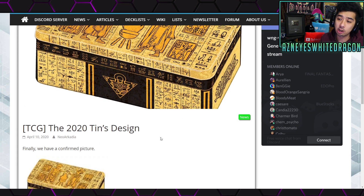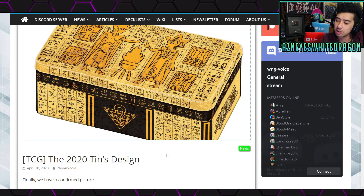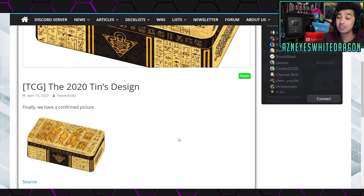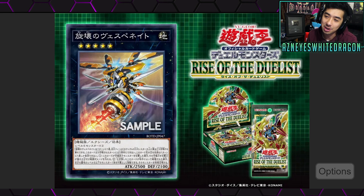The 2020 Yu-Gi-Oh tin had its design revealed and it looks kind of cool. I actually really like the old Goldsarkus tin released previously. It seems like it's the same style and shape — the newer ones are a bit more slim and you can stack them up really nicely. We don't know exactly what's going to be in it yet, but speculation is that a Dragon Fusion card — the super OP one where you summon it and people just quit — is supposedly going to be in there.